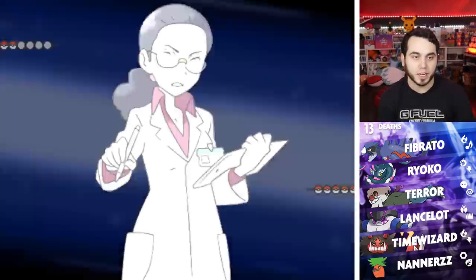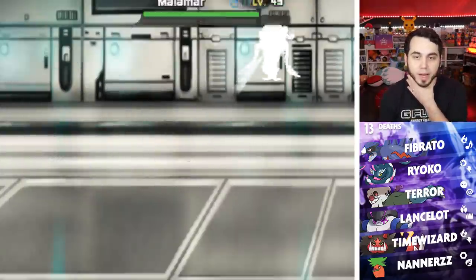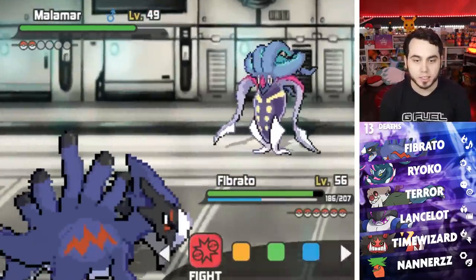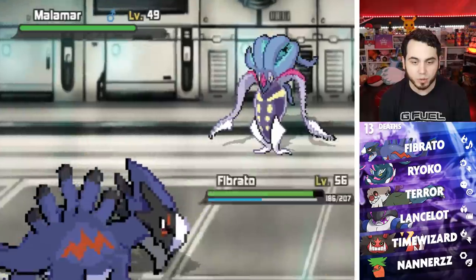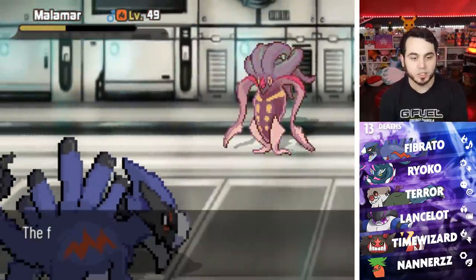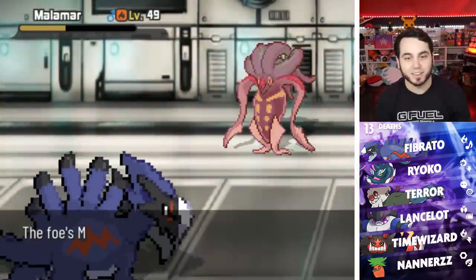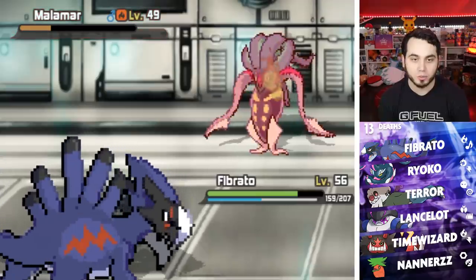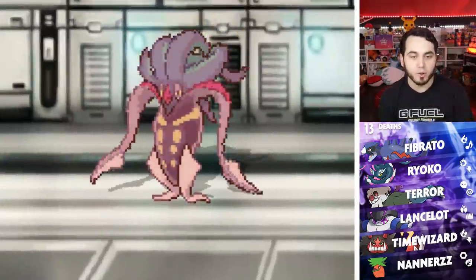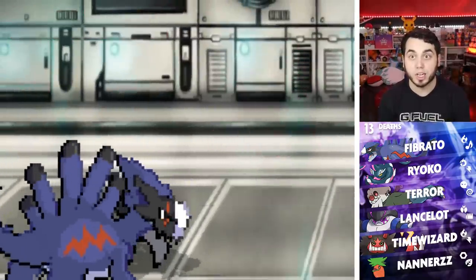If anything cool happens I'll let you guys know. A Malamar — Dark Psychic. Sound is not good. I think we're alright against this. He might go for a Fighting move, but I could just Lava Plume and maybe burn him. There's the burn. We just eliminated the Malamar, even with Super Power. Malamar is kind of scary if it starts Superpowering and gets those Contrary boosts, but I don't even think this one is Contrary.